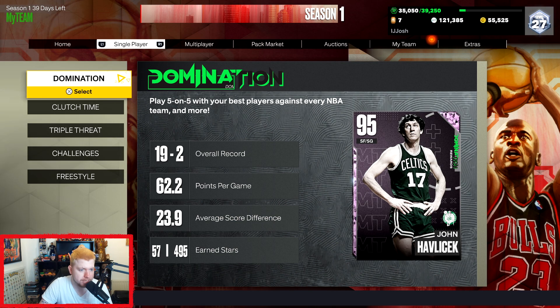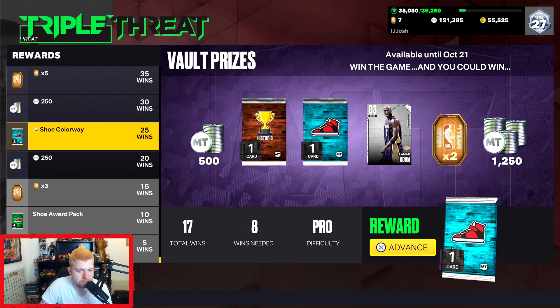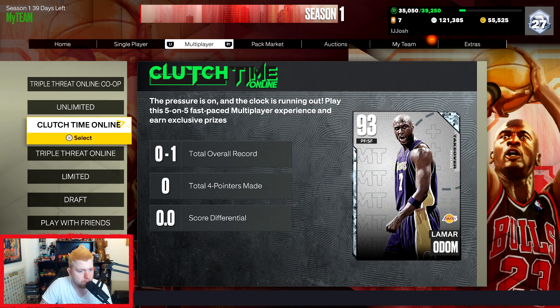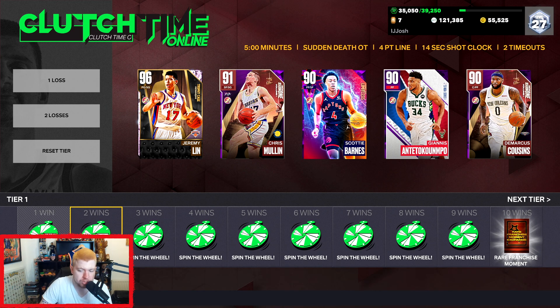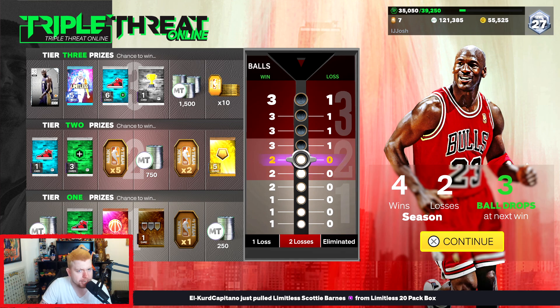The best way to get these is to just play the mode. Domination gets you a ton of trophy cases, and you have them all in the vault - if you pull something from the vault that's a historic one. Clutch time online, 10 wins gets you a rare franchise moment, so you may want to work your way up through there. Triple threat online says you can get one in current, but I've never seen one in current and I've won about 30 games. You have to win 100 games of triple threat online, so keep in mind that is another centerpiece.